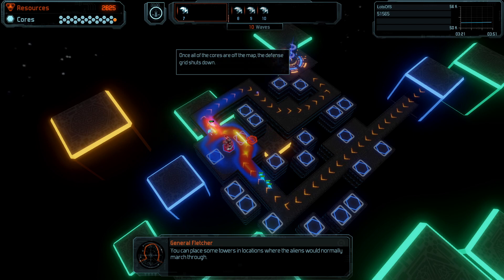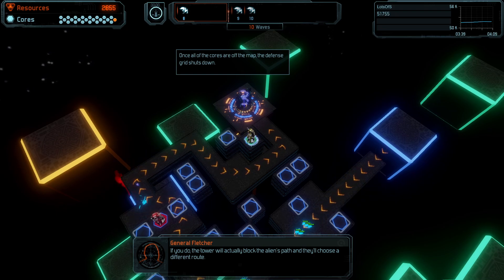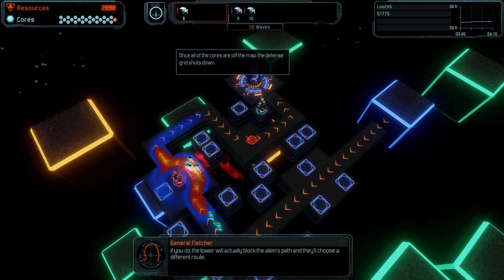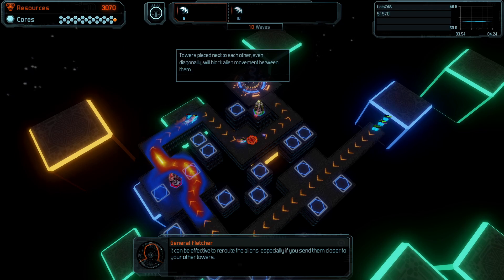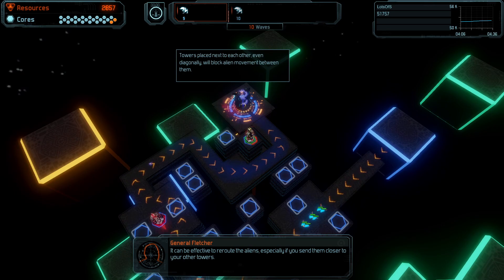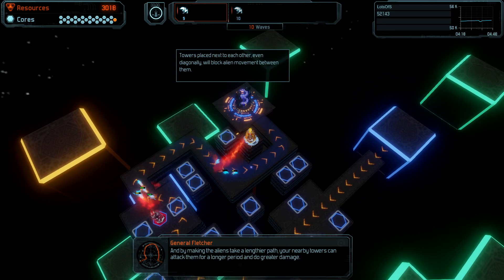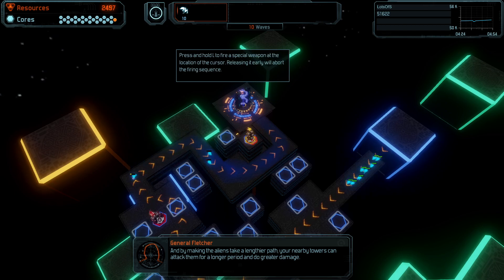You can place some towers in locations where the aliens would normally march through. If you do, the tower will actually block the aliens' path, and they'll choose a different route. It can be effective to reroute the aliens, especially if you send them closer to your other towers. By making the aliens take a lengthier path, your nearby towers can attack them for a longer period and do greater damage.